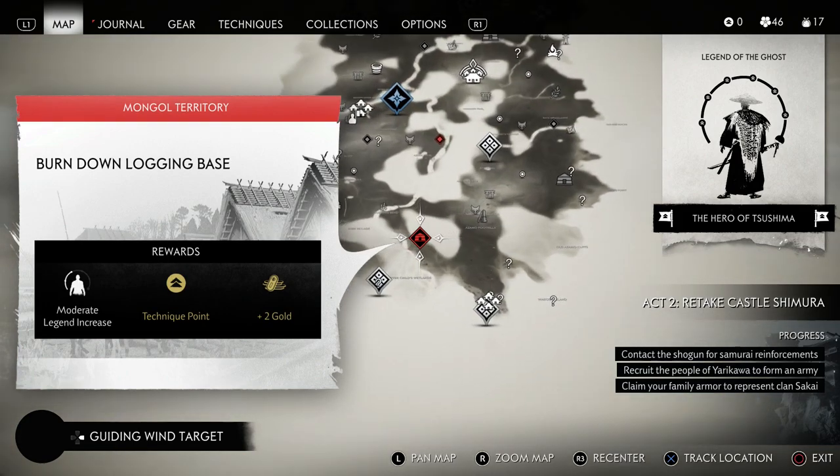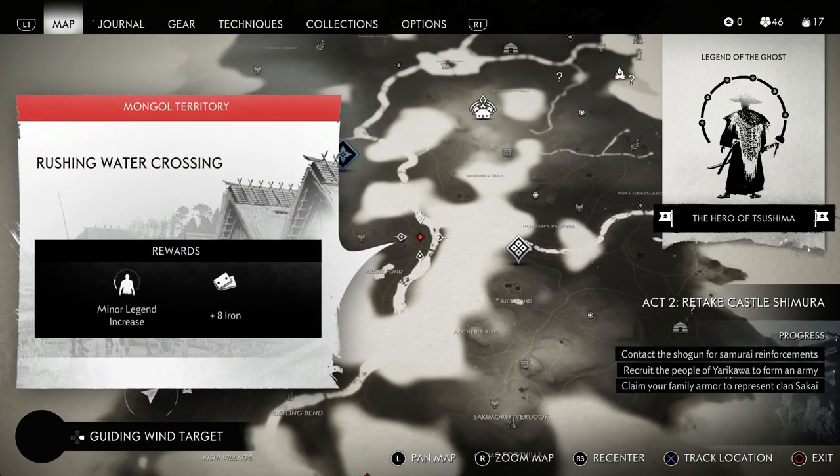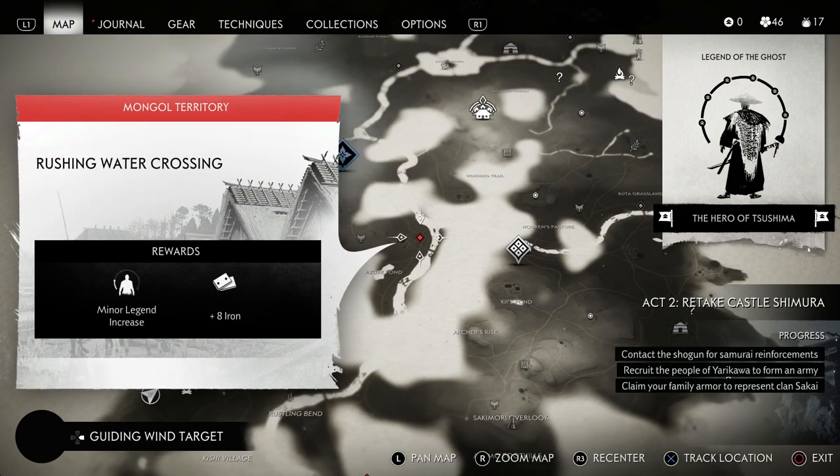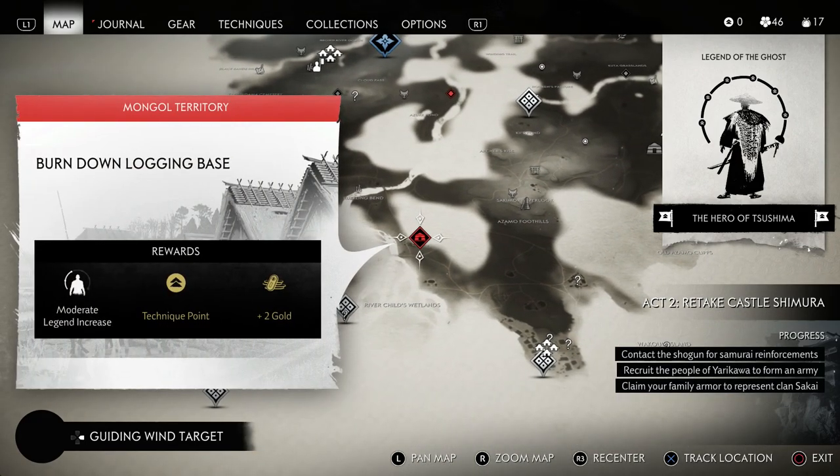I've completed most everything here on the map. I left this one just for this video, but as you can see, you can see the rewards — it's two gold. If you look at something like one of these smaller Mongol territories, you can see that it does not reward you gold. It's just iron. So you need to make sure that you're clearing these large camps.